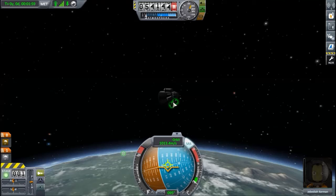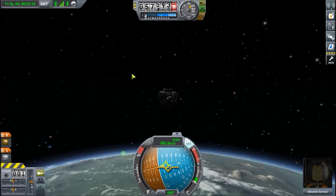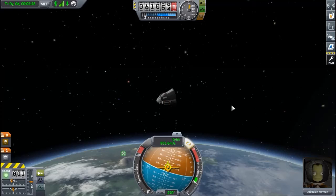Let's get some upper atmosphere science: crew report, temperature, barometer, mystery goo. Since this is the first mystery goo, let's take actually both mystery goos. Now see the main parachute — it will be unsafe from here, but a drogue parachute could actually be opened here, strange enough, but you could do it.